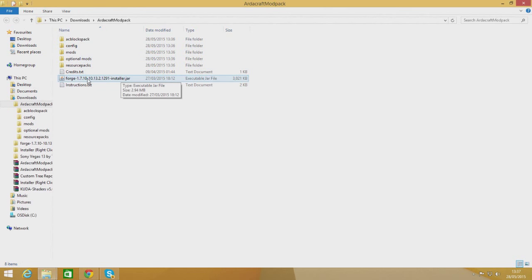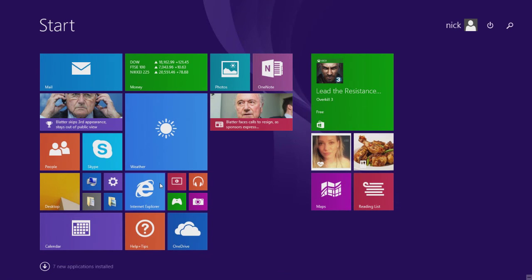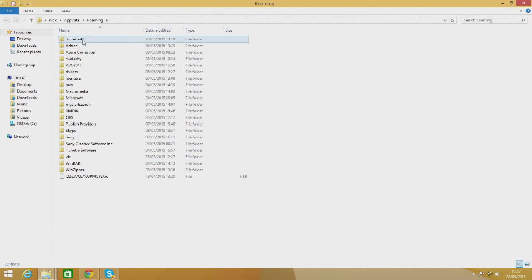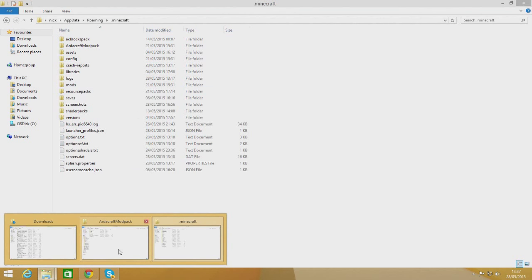Extract those files - you don't have to do it in your downloads folder; you can put it on your desktop, in your documents, anywhere. Inside the extracted folder you have everything you need, including the Forge installer for 1.7.10, which is really helpful right off the bat. Install that, make sure Minecraft's running fine, select the Forge profile, run the game, and make sure everything's working before you go any further. To open your .minecraft folder, if you've got Minecraft open go to Resource Packs then Open Resource Pack Folder and go back one, or on Windows use %AppData% and then navigate to .minecraft.